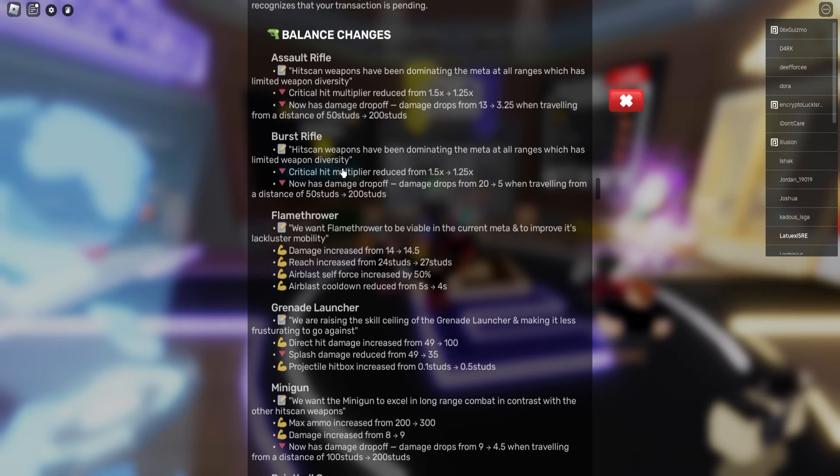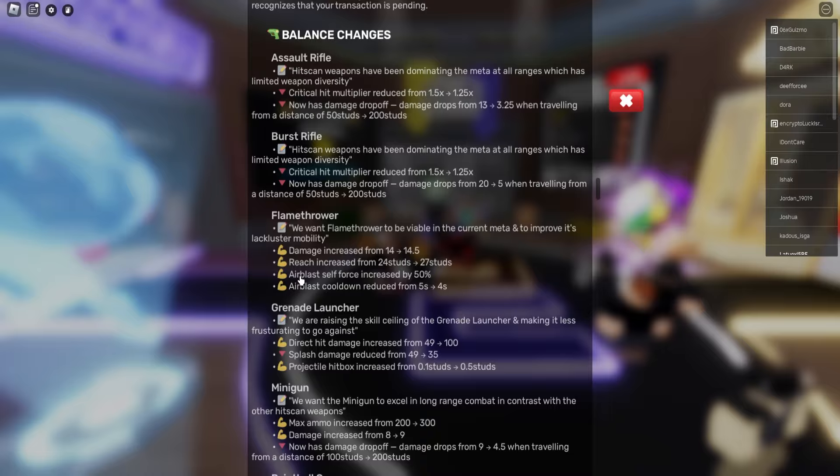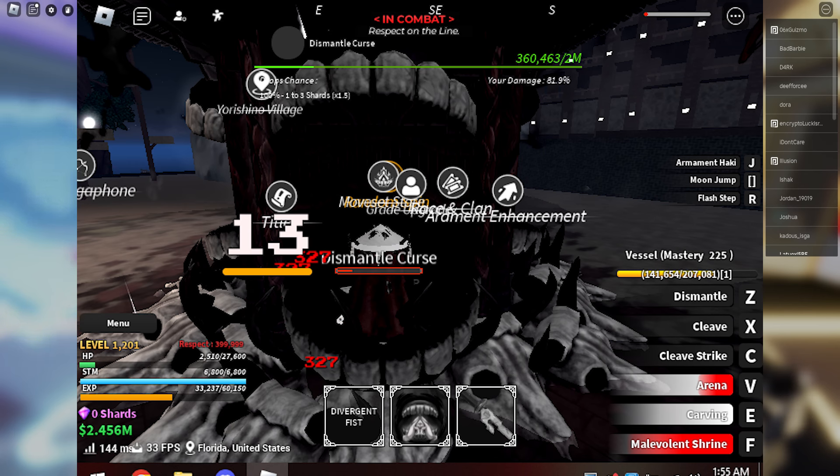Balance changes: Assault Rifle, Burst Rifle, Flamethrower — look at this, damage went from 14 to 45. This is actually insane. Flamethrower blast cell has increased by 50%, so it's time to use the flamethrower. Grenade Launcher — 49 direct hit damage, that is insane. Max ammo increased for Minigun.